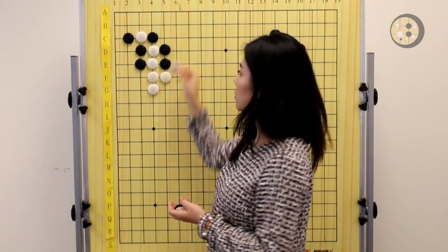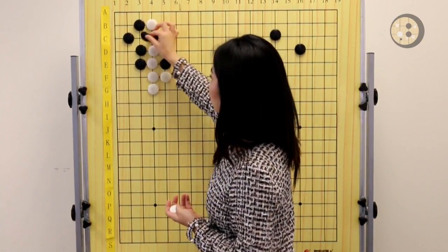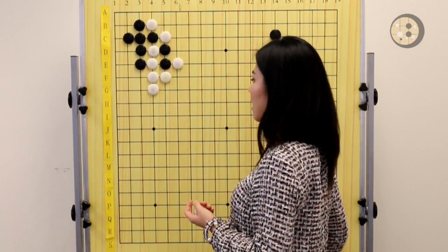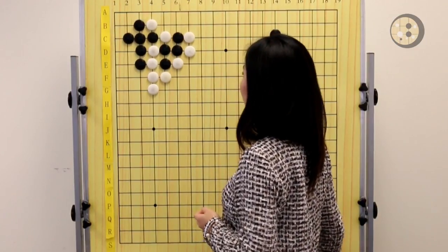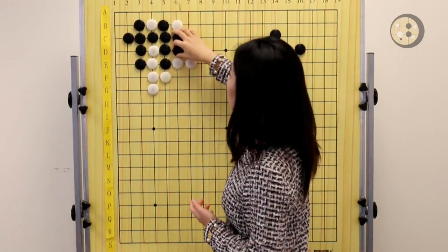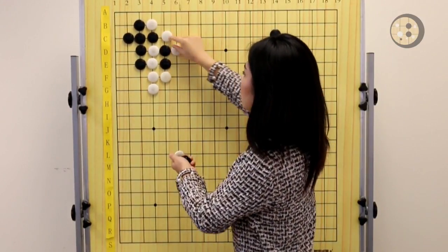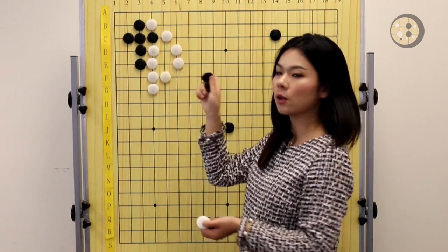I'm going to show you the correct variation first. White ataris, Black captures, and White ataris again, and Black connects. Now White can ladder if the ladder works. But don't panic if the ladder doesn't work — that's still fine. You can atari from the other side and keep sacrificing the stones on the top, letting Black capture those stones. Then you can make a double tiger's mouth or simply connect to get everything on the outside. If the ladder works, killing the two stones will be better. But you need to prepare for a ladder breaker on the other side of the board, because you always need to capture the two stones.